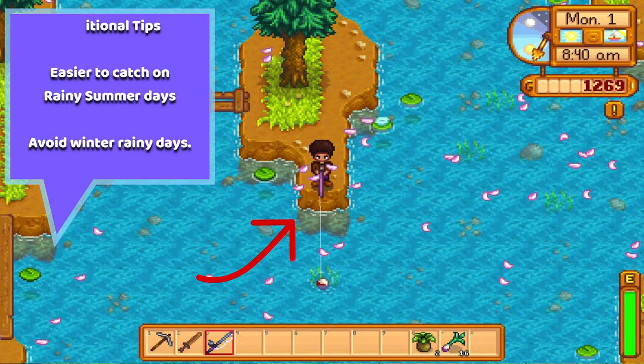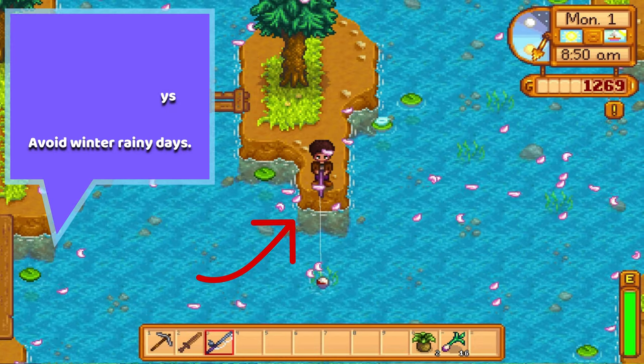To make it easier to catch the Sturgeon you'll want to go to this particular spot as it allows you to cast your rod furthest away from the shore.